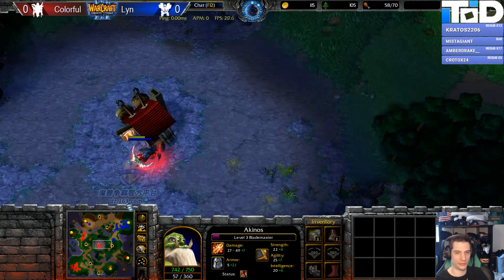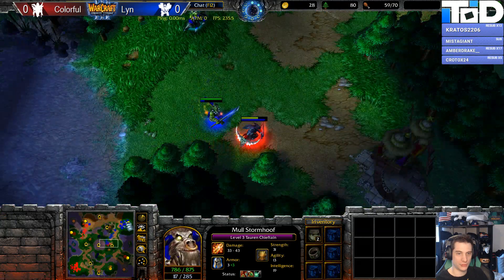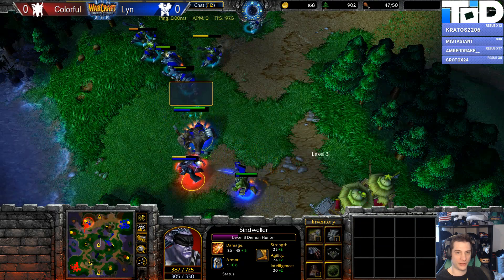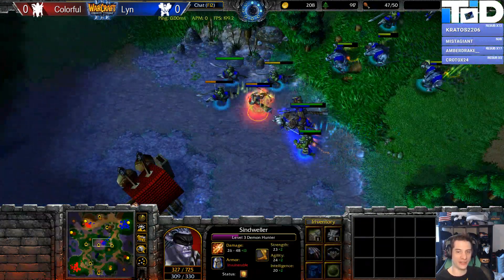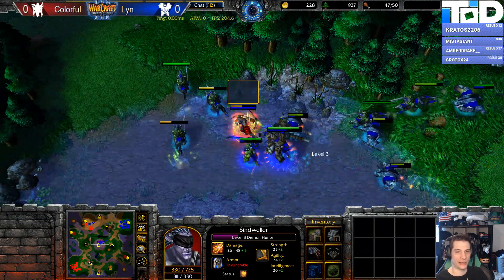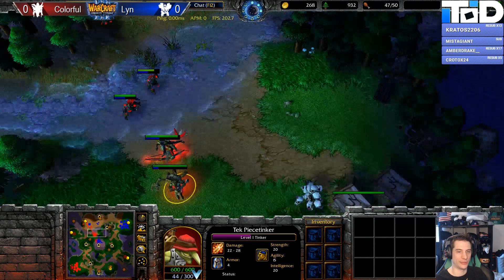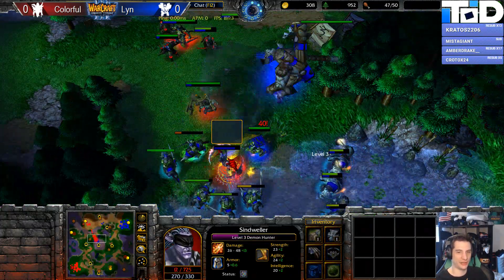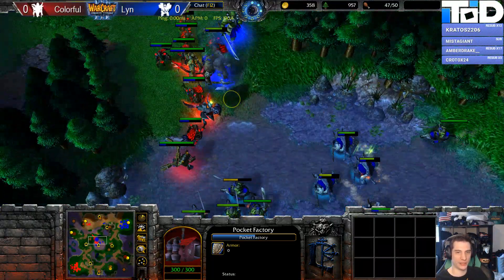Lynn — does he want to contest? He knows that's going to be happening. He's looking to try and catch this Demon, going to force the infill — it's there. That's so sick and he can chase now. Demon's going to die. The infill is not going to last a very long time. He gets the surround. Colorful realizes a big mana burn happened in the meantime, but Demon's going to die here, and he left just the Pocket Factory behind.